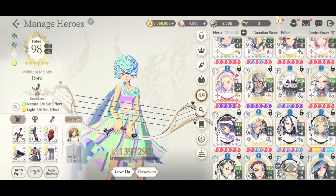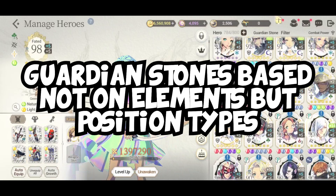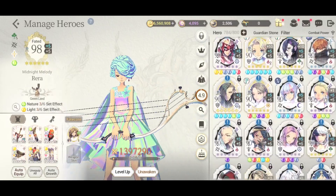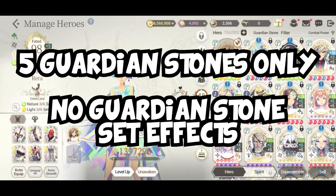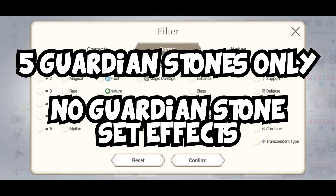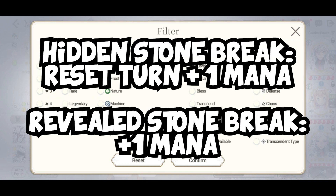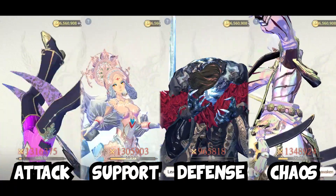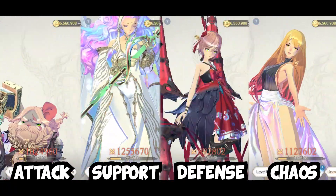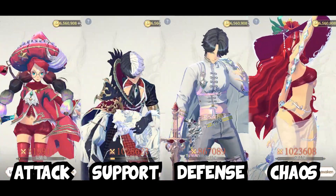The Guardian Stone system has changed again. Instead of six different elements, there are now four based on the hero position type. You now destroy Guardian Stones according to the hero position type. The maximum number of stones are from the five pieces of equipment, and there are no Guardian Stone set effects. When you destroy a hidden Guardian Stone, you reset the turn and gain mana, and if you destroy a revealed Guardian Stone, you gain one mana. I'm actually kind of confused on this one — I think we need a little bit more explanation, and this might make it more complicated than before, especially with the new equipment system.